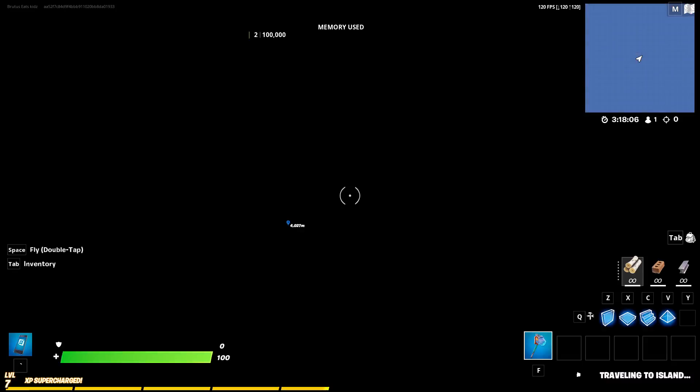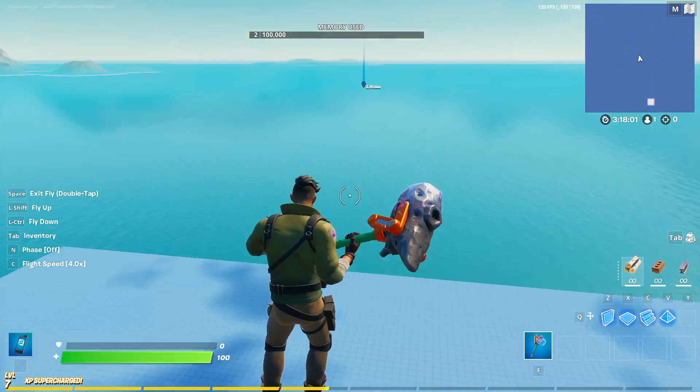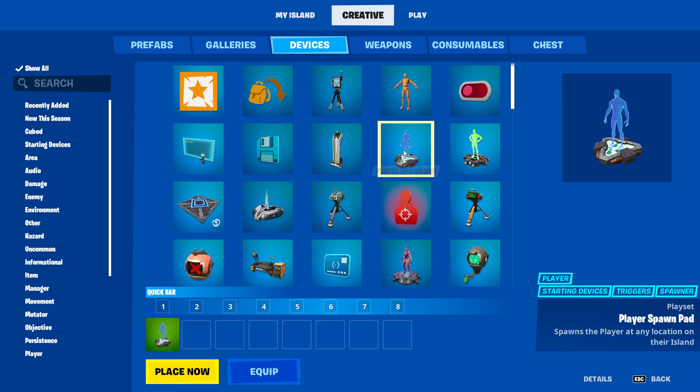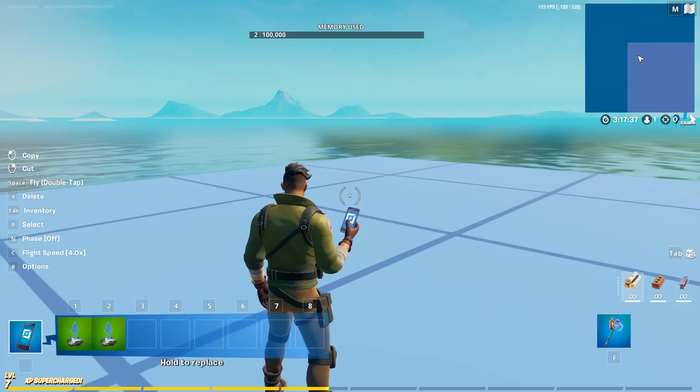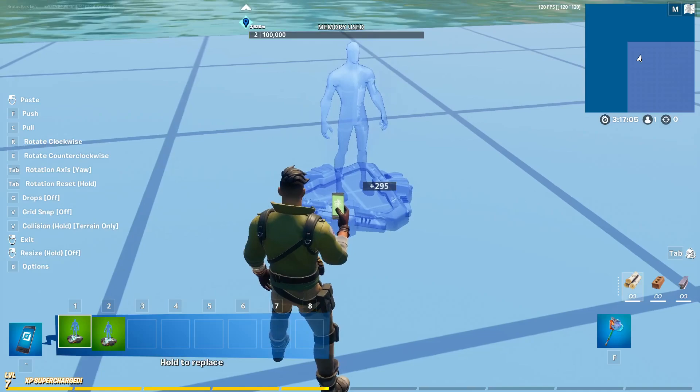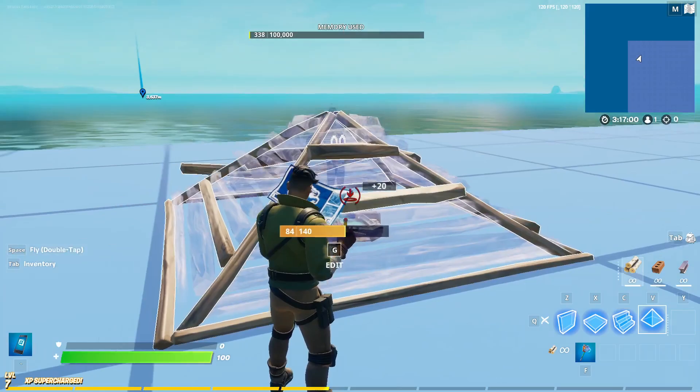Once you've loaded into your grid island, head over to the exact corner of the map on the left side — the one closest to the marker. Go into the devices area of your creative menu, select the player spawn pad, and place it in the center of one of the squares. Then get out your pyramid and place it around the spawn item.